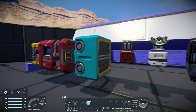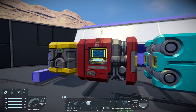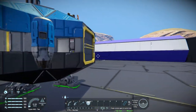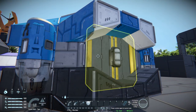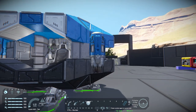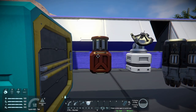Moving along we have the O2/H2 generator, which essentially turns ice into oxygen and hydrogen. On this ship it's connected so that it can provide you with hydrogen - if I interact on the ship you'll see my hydrogen goes up because this is the O2/H2 generator, it's got ice in it, and it's connected via these conveyors. If you want an in-depth tutorial on how conveyors work, I have one from the other Space Camp series and it's still up to date - I'll link it in the video.